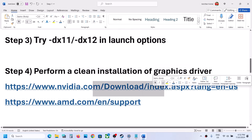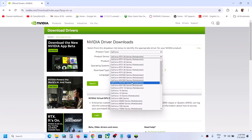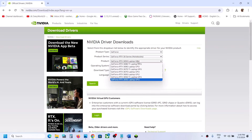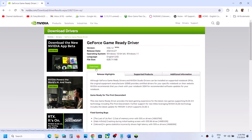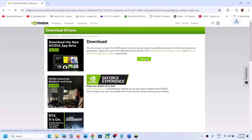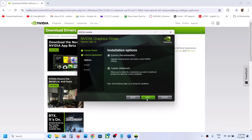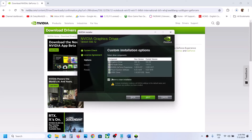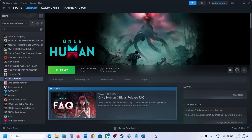The next step is to perform a clean installation of your graphics driver. If you have an Nvidia card, go to the Nvidia website; for AMD, go to the AMD website. On the Nvidia site, select your product type, series, and specific graphics card, then select your Windows version and choose Game Ready Driver. Click Search, then Download. Once downloaded, run the file, click Agree and Continue, select the Custom option, click Next, and check the box that says 'Perform a clean installation.' Click Next, let the installation complete, then restart your computer.